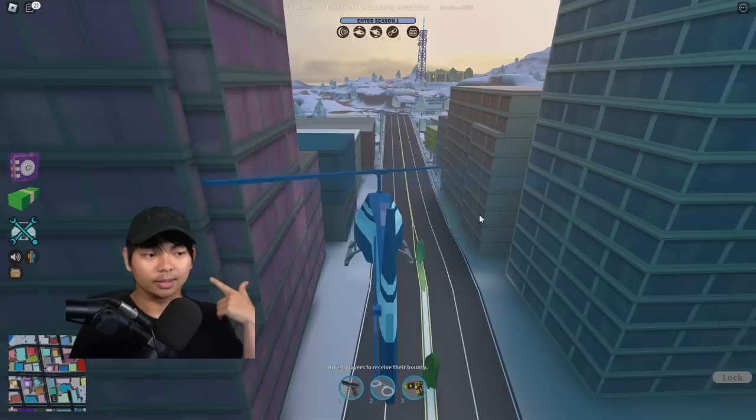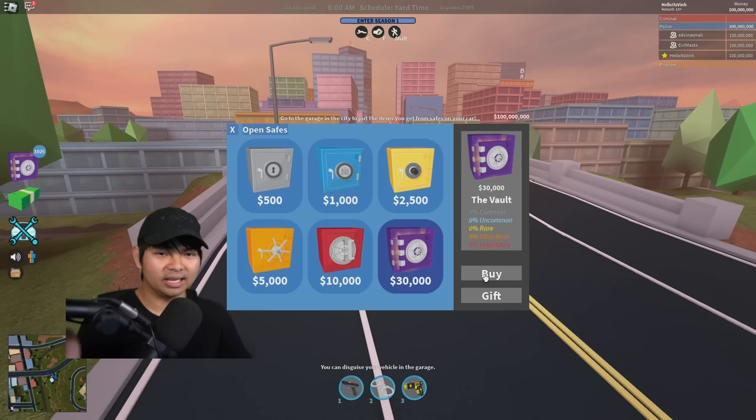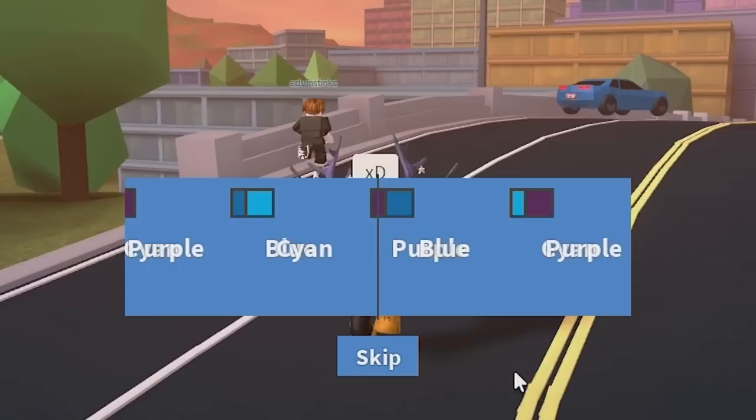We got the helicopter, the little ladder, the museum, the bank, and the jewelry store — that's literally the only store you guys can rob in Jailbreak 2018 in February. Here is the safe system that you guys can buy. I'm buying a ton of safes right now inside the game — it's over a thousand safes. I can open this — oh my god, I'm rich!